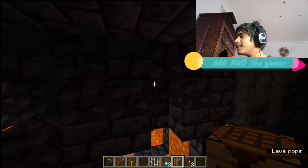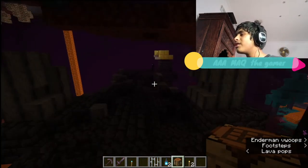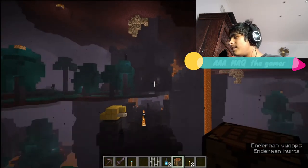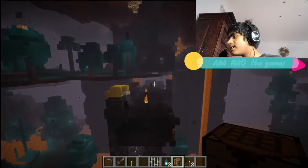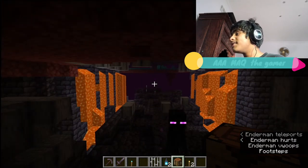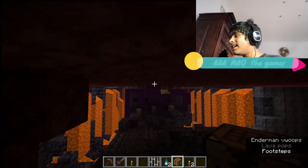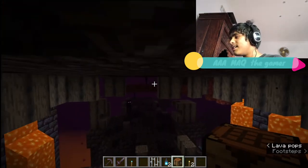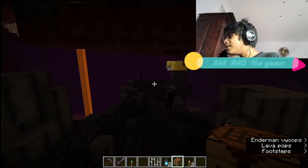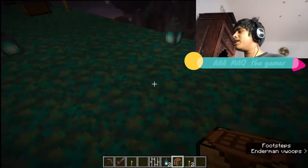This is actually the luckiest piglin bastion. This is so cool — it reminds me of a King Pig castle, literally like a King Pig castle. And this looks like a cool mouth entrance. But be careful, guys — the piglins will attack you when you open the chests. If you get a lucky chest, you might be close to death because they're going to kill you. That's one new mechanic.